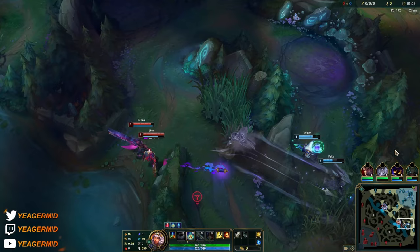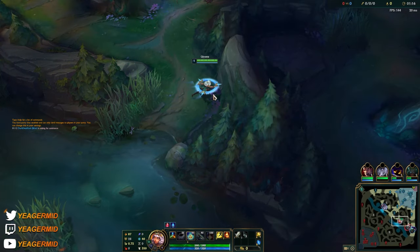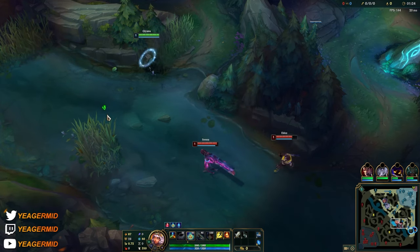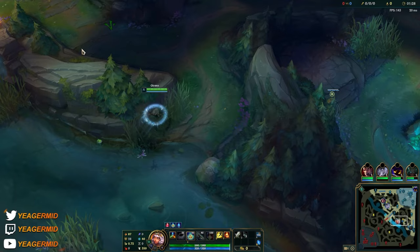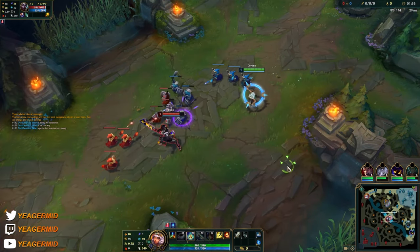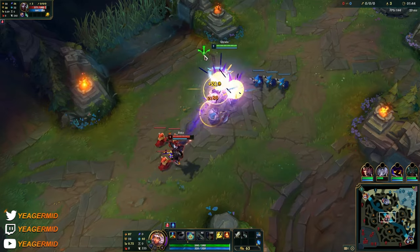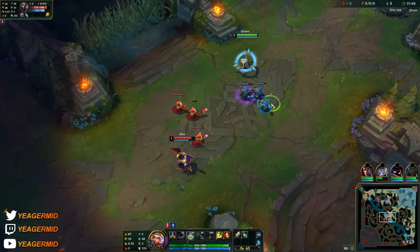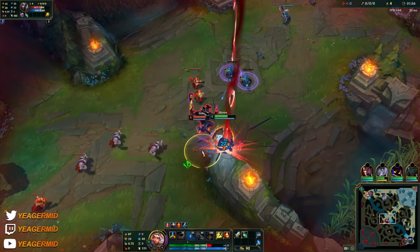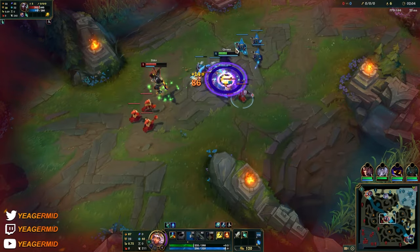I want to auto the minions a little bit to get level 2 not too late. I actually want to get level 2 first without showing in lane. We got the kill — good thing they don't have flash bot side from the Veigar, but nothing happened so that's good.